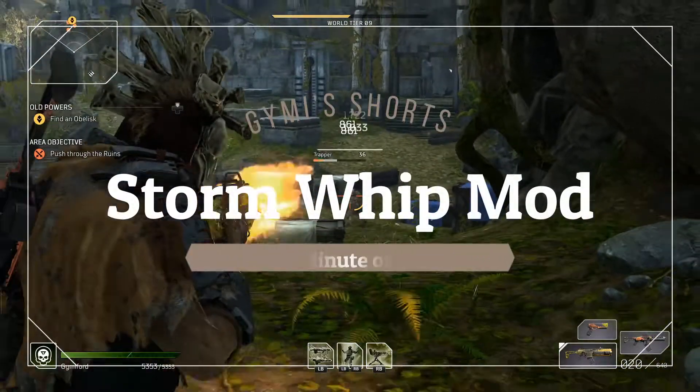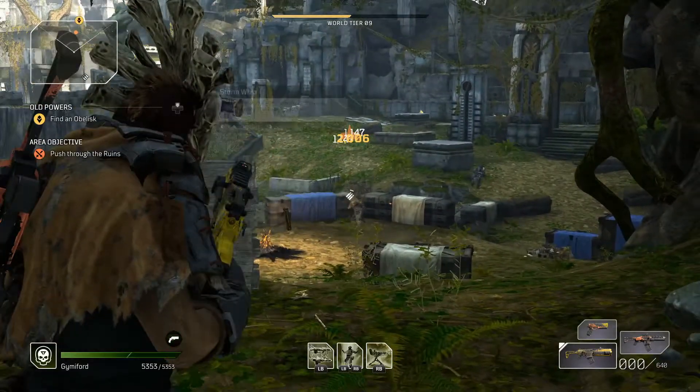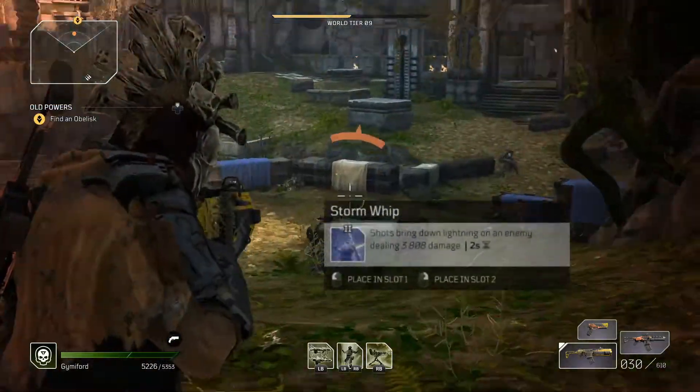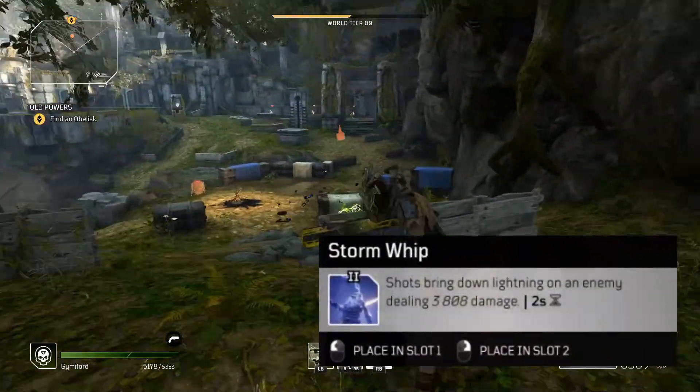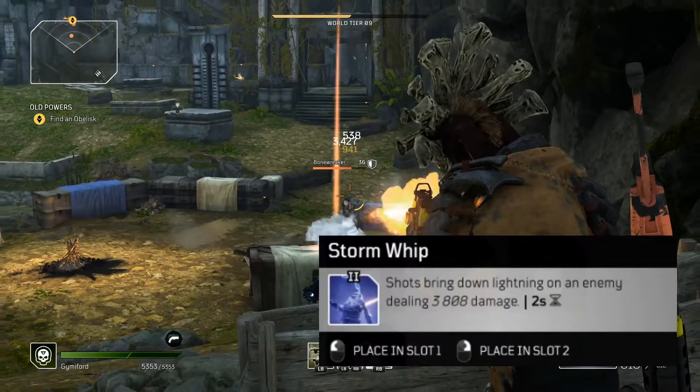Hey, it's Jimmy with a Jimmy Short, talking about the Storm Whip weapon mod. Storm Whip is a tier 2 weapon mod with a description that says shots bring down lightning on an enemy, dealing 3808 damage.